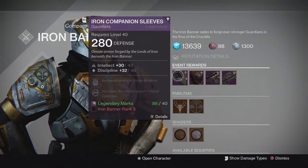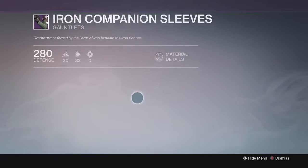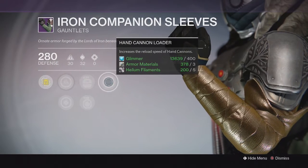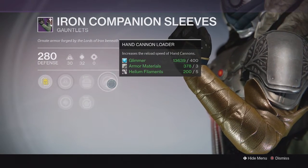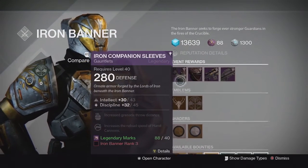At Rank 3 you can pick up the Gauntlets. This one specifically has Intellect and Discipline, increased Reload Speed with Hand Cannons, and increased Grenade Throw Distance. I believe the rolls are different for each class, so check out the ones on the Titan and Warlock as well to see if those are good rolls and perks, but this one's pretty solid for the Hunter.